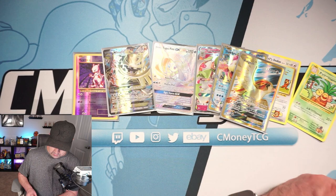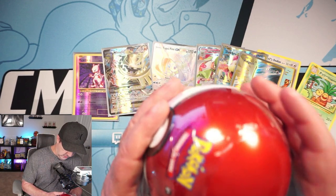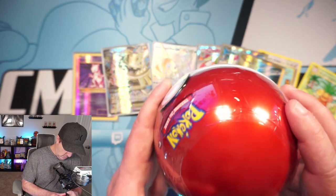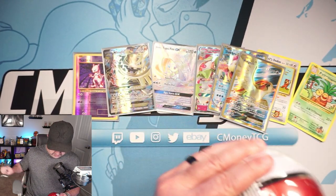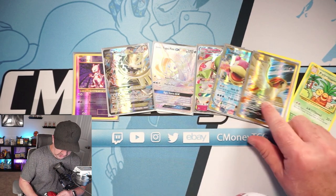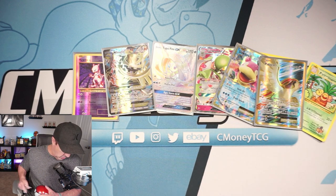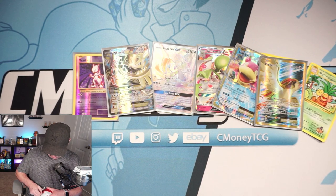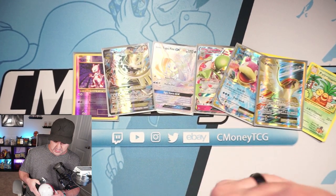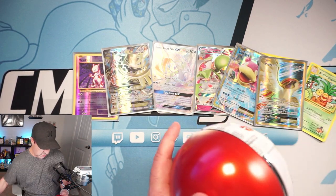I'll keep the Pikachu set to the side as well, because Pikachus are going crazy right now. So we have one more of these Pokeball tins — one more to go. Let's see if we can't get something awesome. We've gotten some really good pulls out of them so far, I'm actually really impressed. Six tins — one, two, three, four, five. We've gotten really good hits. I don't know if you can count the Mewtwo as a hit — it's a reverse rare — but I'm counting it as a hit because I love that card and I really wanted one to grade.